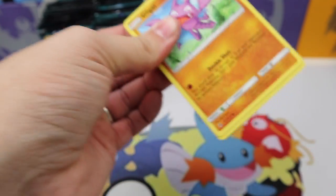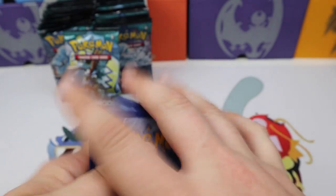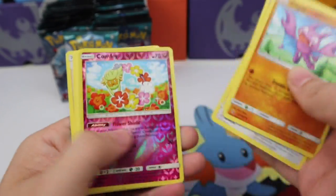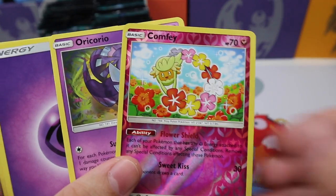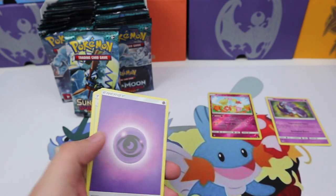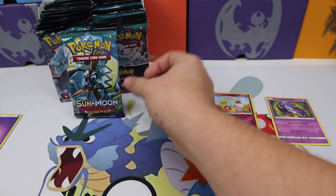Okay, let's start this off with a code card for you right there. We got a reverse holo rare and an Oricorio — wow, already with the Oricorios!